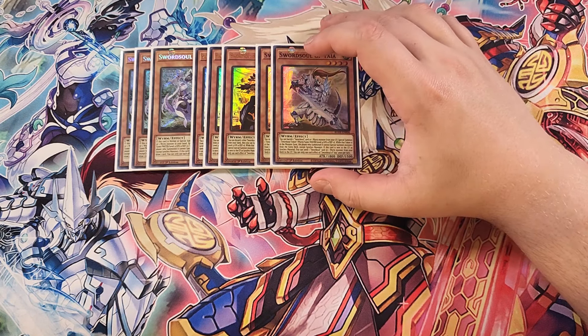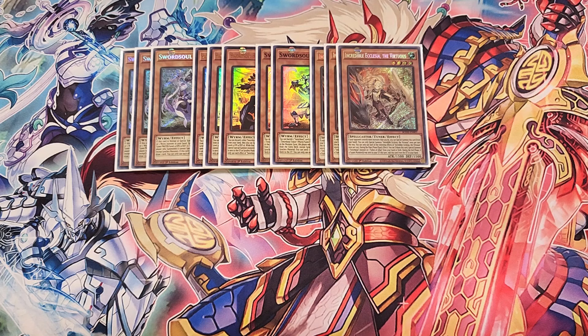We then play two copies of Taille. Taille is great in the deck as a two-of; you only need two copies because it does require a little bit of setup. It has the ability to banish one Sword Soul card or a Wyrm monster from the graveyard to special summon a Sword Soul token to your side of the field. Also, if this card is sent to the graveyard as a synchro material, you can send a Sword Soul card or a Wyrm monster from your deck to the grave, which is great for sending your Tenyi monsters to the graveyard.